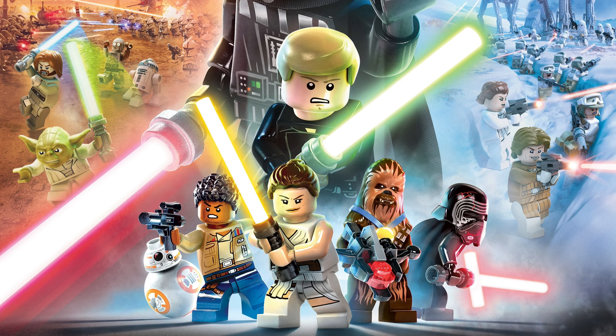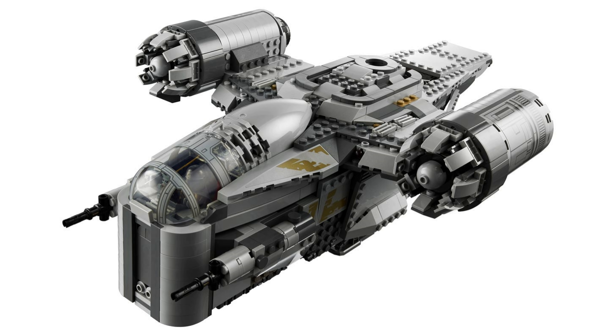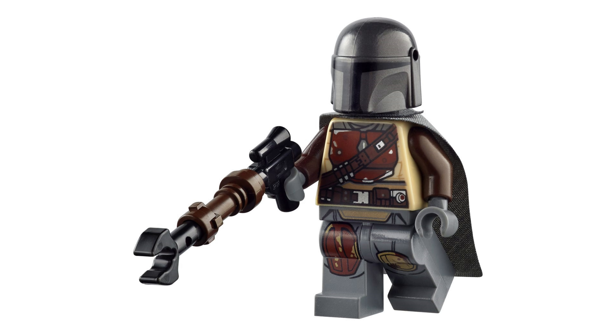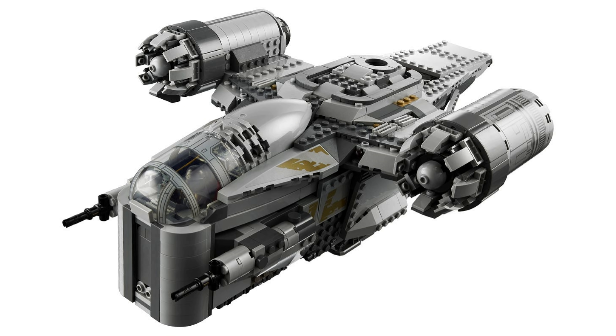In addition to this, other sets will also include secret codes in the building instructions found inside each box, which fans will be able to enter in the game to unlock new characters and ships. First up, we have the Razorcrest set, based on the hit Disney Plus series The Mandalorian. This set includes a brick build of the Razorcrest ship itself, as well as minifigures of a Scout Trooper, Greef Karga, IG-11, The Mandalorian, and Baby Yoda, aka The Child. The set will also include a code to unlock the Razorcrest vehicle in the game — and redeeming that code will be the only way to unlock it.